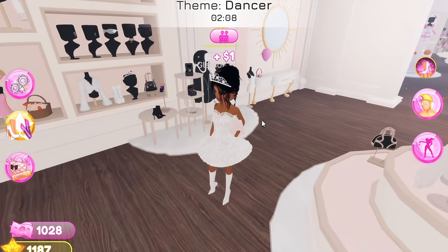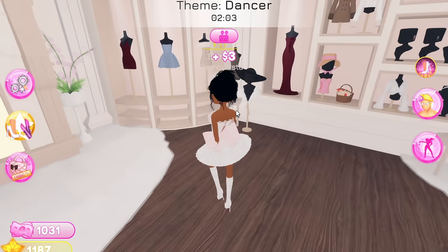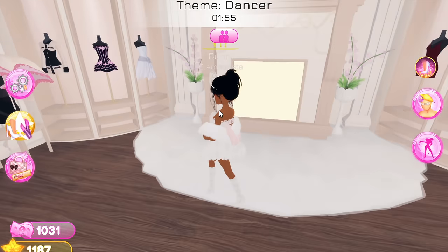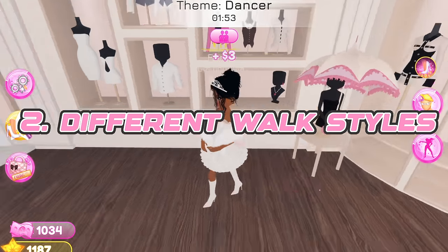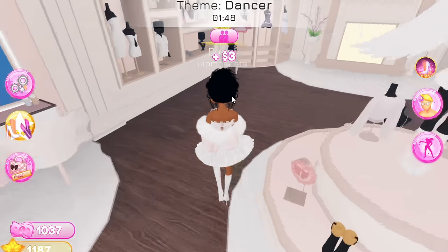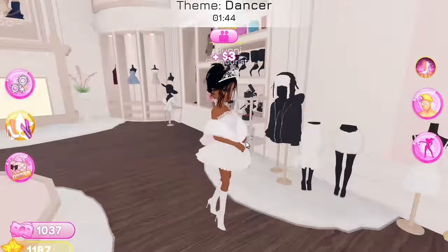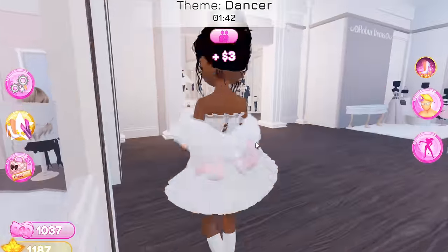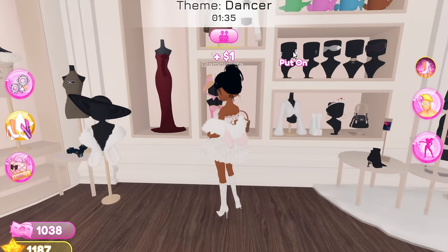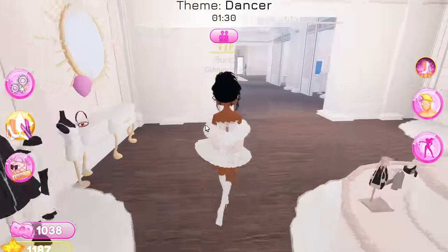I also truly believe we should have more hairstyles in general. We have hairstyles in the game but they are extremely limited, and I always end up using the same ones. I just want more things to do with the hair category. Number two is different walk styles — how cool would it be if you could choose different struts or walks to come down the runway?